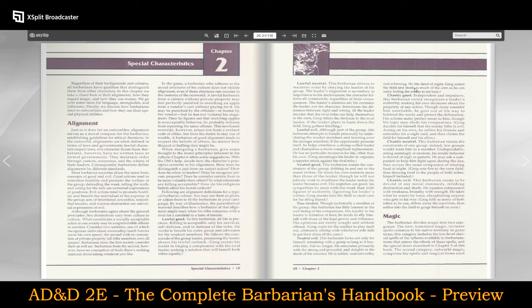I tend to go chaotic neutral, so let's see — this barbarian resists the constraints of any group; indeed, few groups would want him as a member. Undependable, acting seemingly at random, his erratic behavior is devoid of logic or pattern. This is such a strange way of depicting chaotic neutral, because one of the most well-known chaotic neutral barbarians is obviously Conan the Barbarian — and yet this is making chaos sound like a totally unhinged, unreliable, crazy person, which Conan was not.